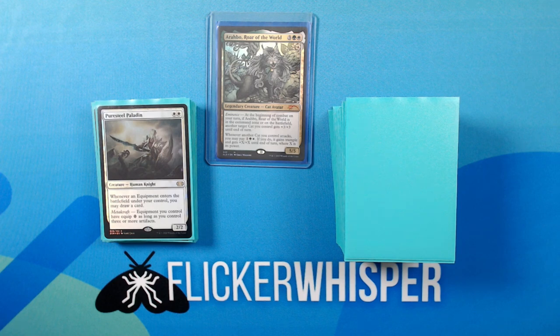Pure Steel Paladin — White-White for a 2/2 Creature Human Knight. Whenever an equipment enters the battlefield under your control, you may draw a card. Metalcraft: Equipment you control have Equip 0 as long as you control 3 or more artifacts. Definitely a very powerful card, and something your opponents want to keep in check. Having equip cost 0 really frees you up to move equipment around as much as you need, before and after combat — just a very powerful effect for this deck to have.